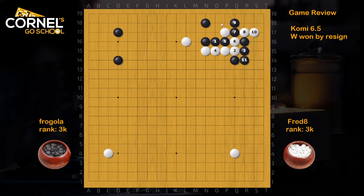If black connects on the right side, white will catch the top two stones, and the other four stones are in trouble too. So black needs to play a forcing move like this and try to come out. But then white will take the extension on the right side. Again, this is a collapse — not good for black at all.